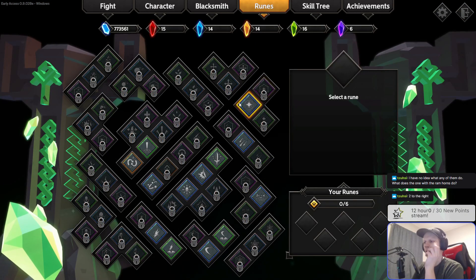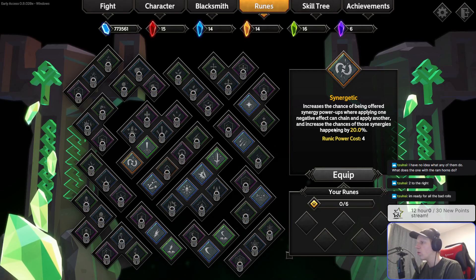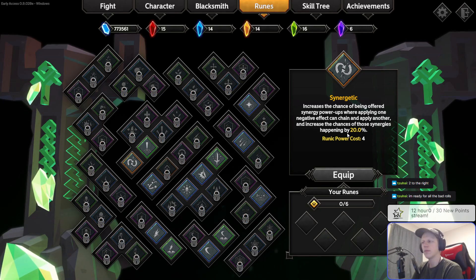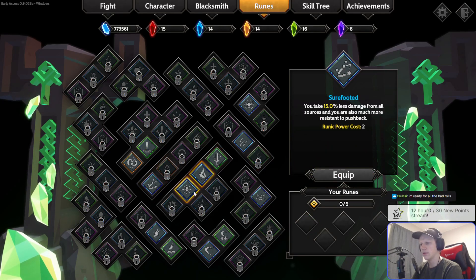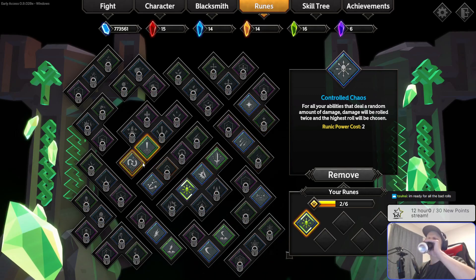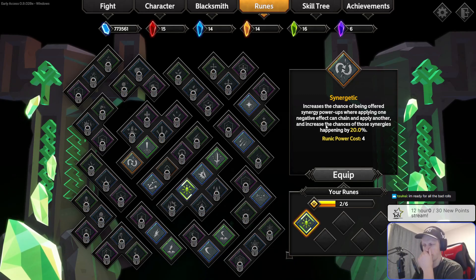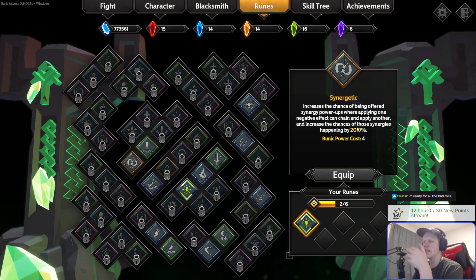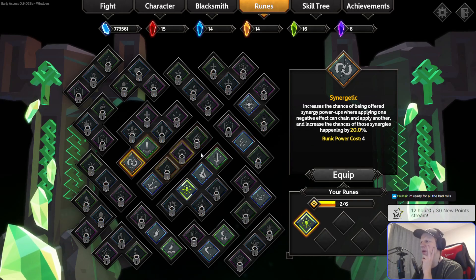You need to choose runes for him. This one increases the chance of being offered synergy power-ups. We're applying one negative effect, which means he does like 1 to 80 damage and applies a random powerful negative effect. There's a chance for it to come back to you. This is gonna make it less random. I'll get more of that and it'll happen more often. Not sure he's the right guy for that though.